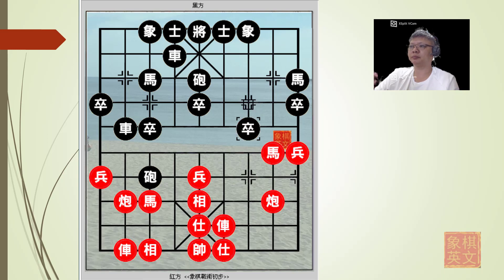Red will now take aim at the elephant. One of the problems when you develop a horse as an edge horse in this manner is that the elephant will be blocked by the central cannon and other pieces in the central file, so it will become very vulnerable, especially when the chariot has been moved away and cannot protect the elephant anymore.